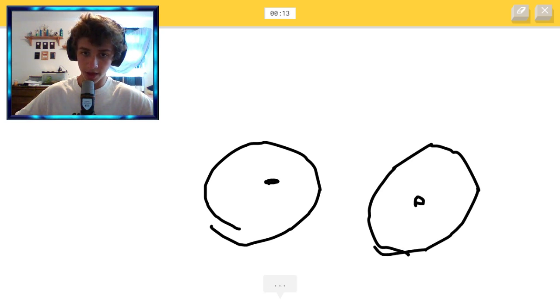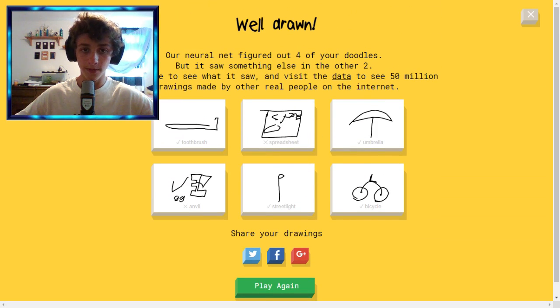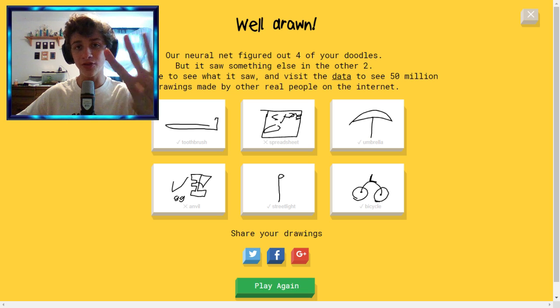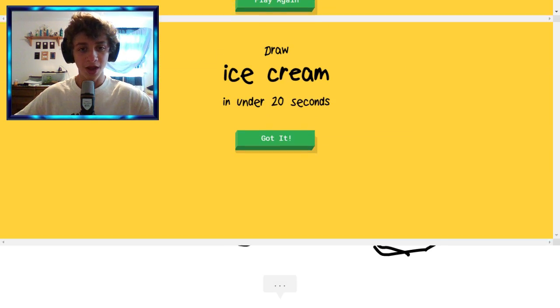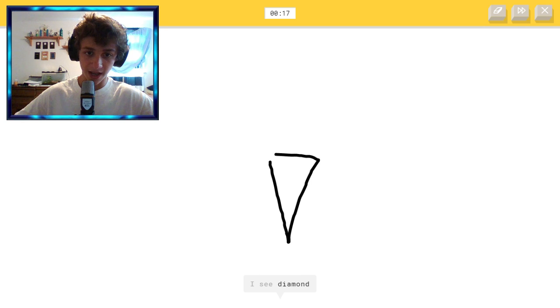Come on, you just gotta do the little things. And then make it a little seat. Yeah, we got it! Alright, so I got four out of the six — four of my doodles were guessed. Two of them weren't. Let's play again. Let's help out the database — the little database that they have for this thing.